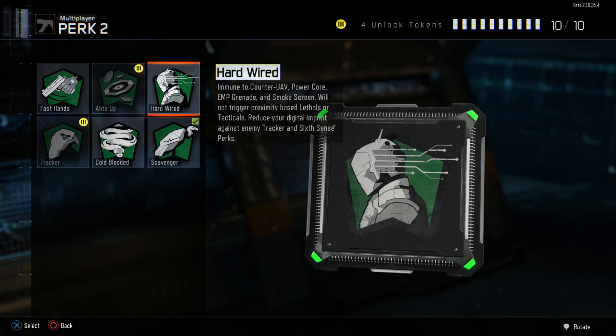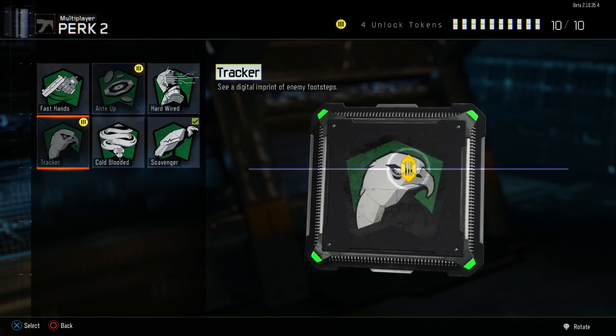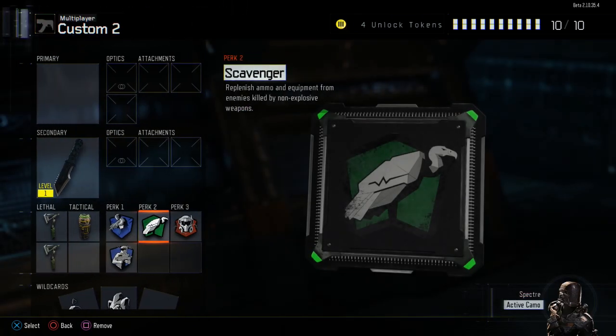In Perk 2, we're using Scavenger. Two other really handy ones you could use are Cold-Blooded and Hardwired — obviously to keep you off the radar and off enemy AI killstreaks and scorestreaks. Fast Hands doesn't actually affect anything anymore, so there's no point using it for throwing combat axes or knifing.